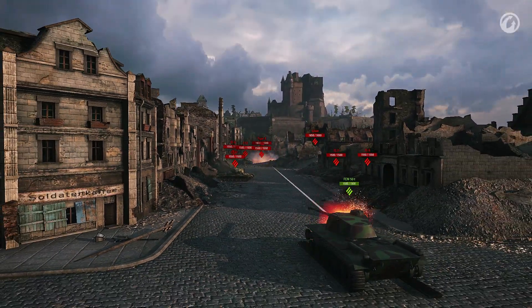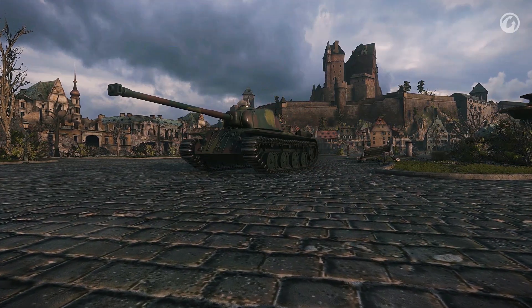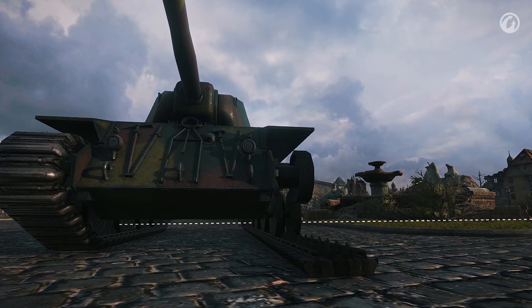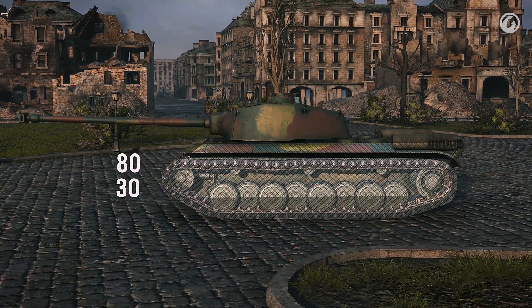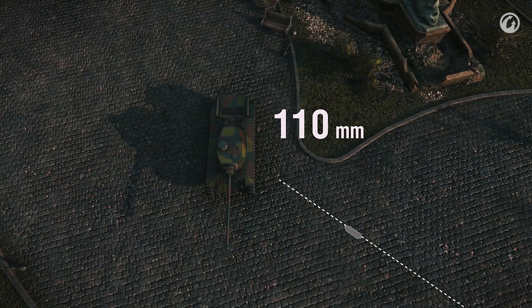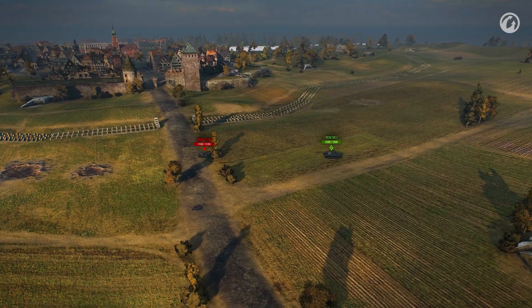However, those wide tracks can save the FCM from taking damage in some cases. Its tracks are not a black hole where shells disappear — the chassis is a separate module, so penetrating the tracks doesn't necessarily mean that the tank's hull was hit. A shell may pass under the hull. Additionally, the FCM's tracks cover almost the whole side, adding 30mm of armor to the 80mm side armor. So to penetrate the hull, a shell needs to penetrate 110mm of armor at a 90-degree angle, and even more at more acute angles.